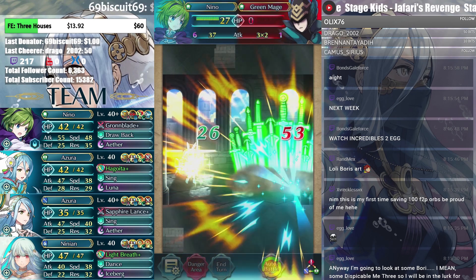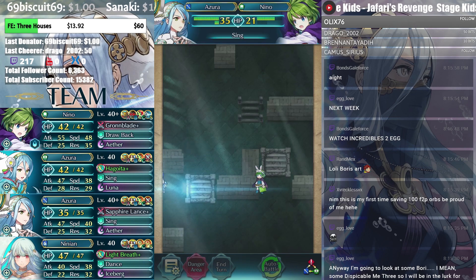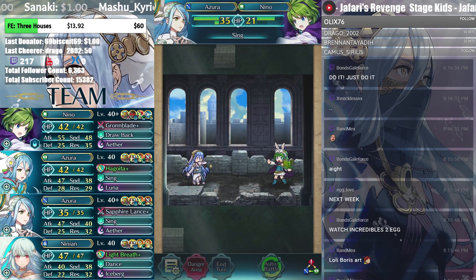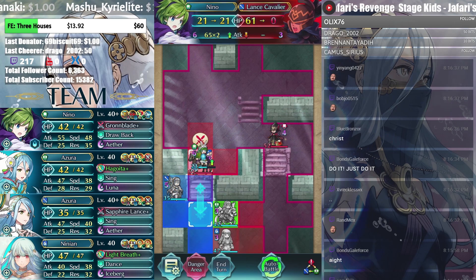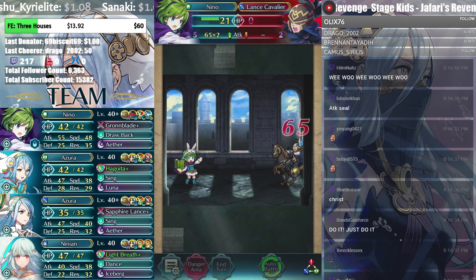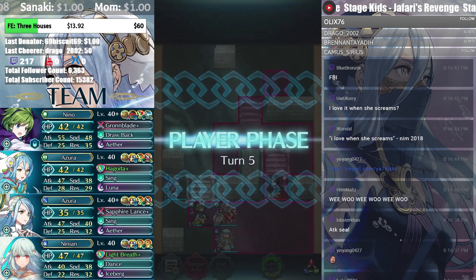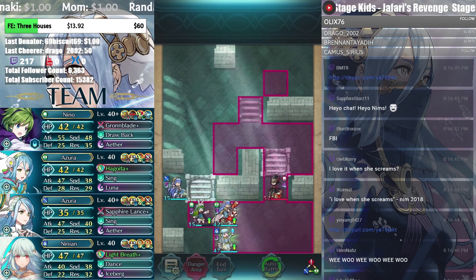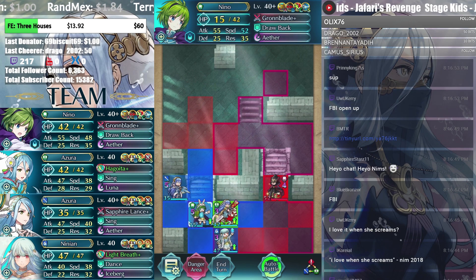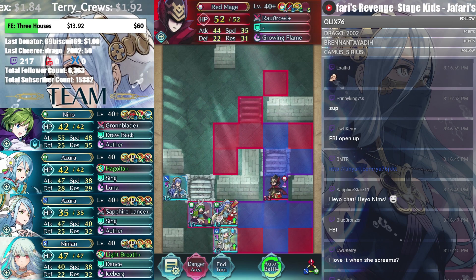I love it when she screams. All right, here we go — we're about done for the first solo. Now I think we can take the red mage; if we can't, I'll be really sad though. 15 damage, so on the defensive tile and when getting hit, we should be fine. Yeah, we'll be fine.